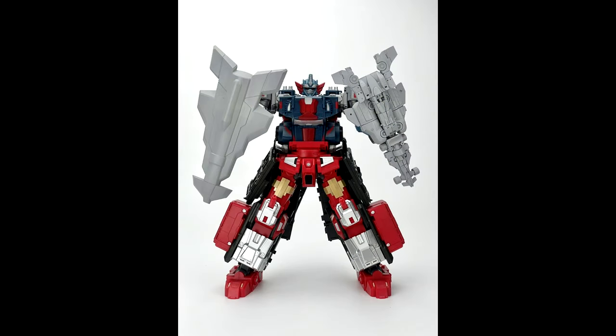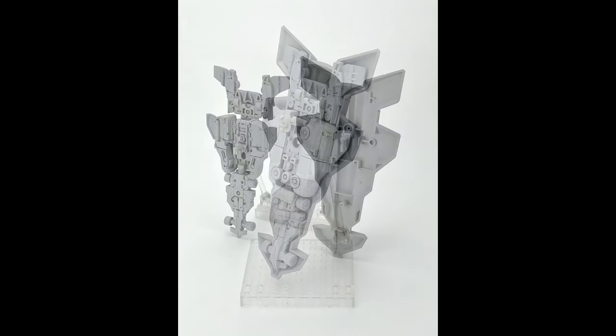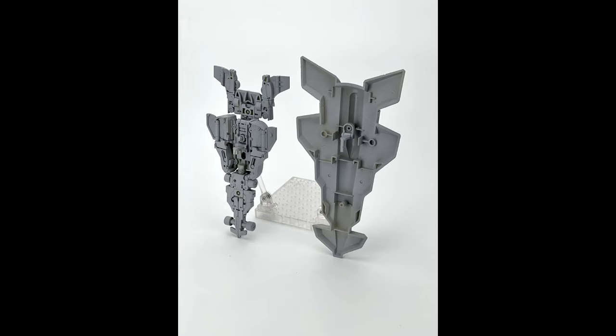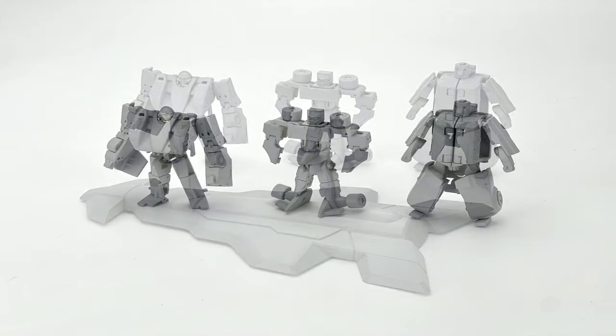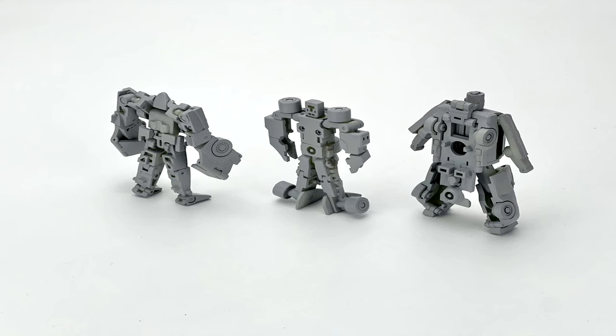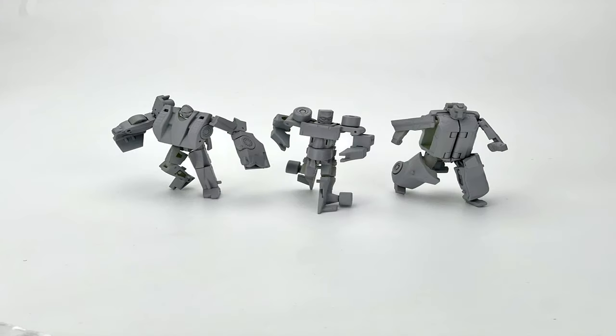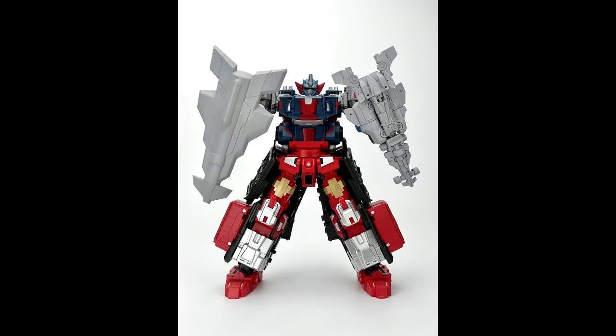Moving on to third-party MP news — we got new stuff from Fans Hobby, the Shield Team. You get two pieces so you can display it showing the mini-cons or put a cover over it to make it look more cartoonish. Looks pretty cool, it's five millimeters. You also see them in bot mode and alt modes. I love that they're throwing in mini-cons for the Armada stuff. I'm really hoping we get some more teams — I know we're getting the sword as well.